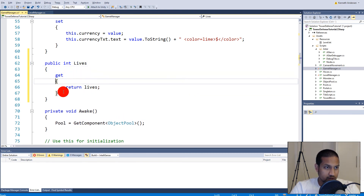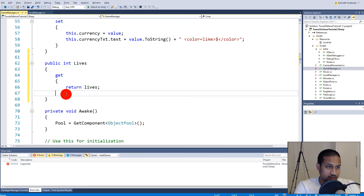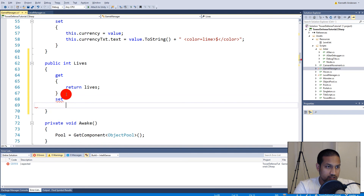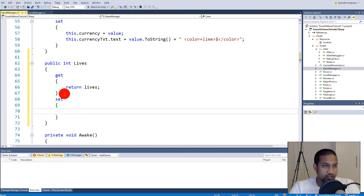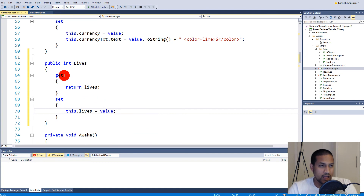Now we need to write the set function - that's the important part. In the setter we write: this.lives = value, so we set the private lives equal to the actual value passed in. Then we need to set the text for lives on the UI.